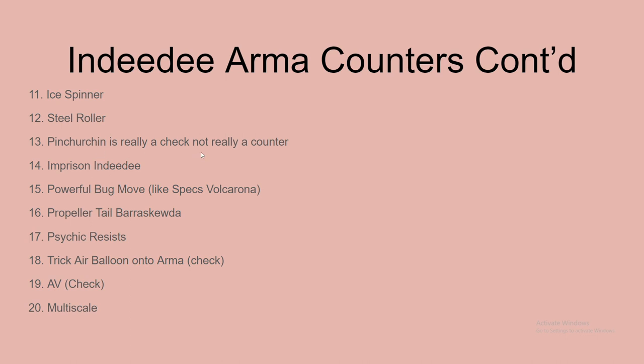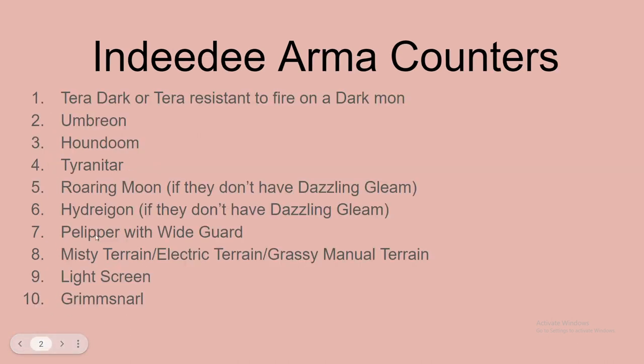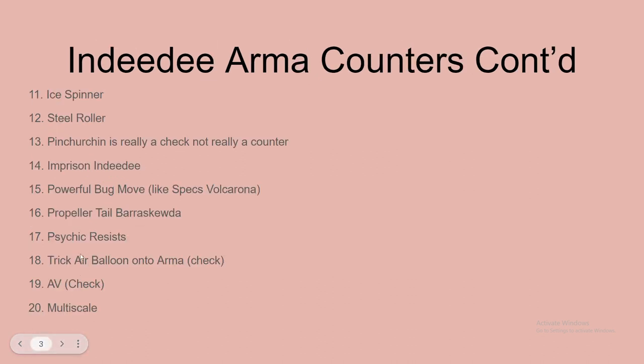Pincurchin is not really a counter; along with some others on this list that don't say 'check' next to them, they might just be checks too. Really, everything's a check in this list, because just having Tyranitar or just having Umbreon alone isn't the best counter. The only Pokemon that's probably a true counter by itself is Pelipper, because it has Rain and Wide Guard — they won't be able to use Expanding Force or do much with Armor Cannon.